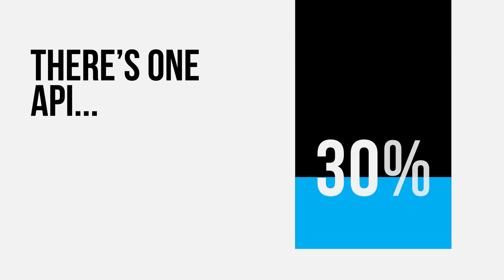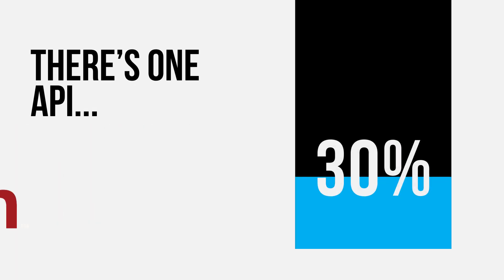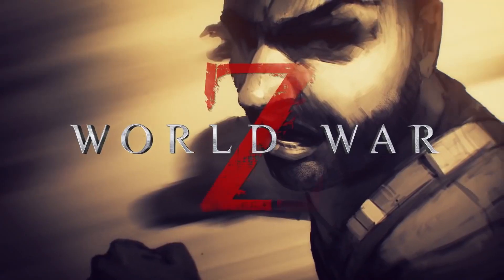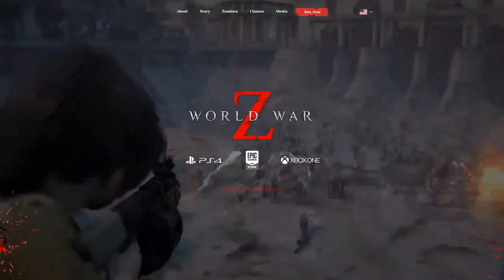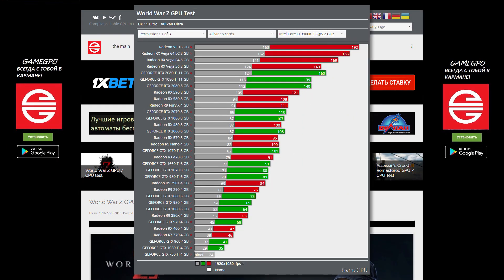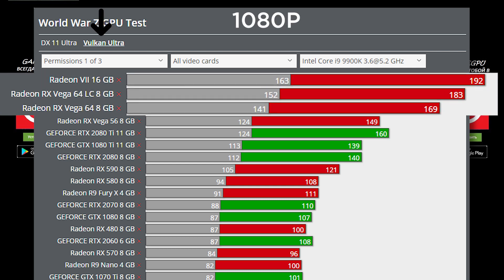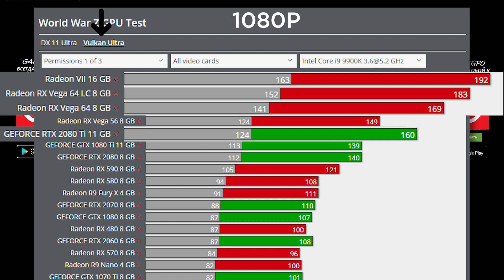With that said, there's one API that loves giving a performance boost, at least to the Red Team, and that's Vulkan. In the recent third-party shooter World War Z, AMD is heavily optimized. It's pretty clear that AMD teamed up with the developers, which means the title supports the Vulkan API. In a recently released review, GameGPU.com got some pretty interesting benchmarks. As you can see, using Vulkan at 1080p, the Radeon 7 and Vega 64 beat the RTX 2080 Ti.